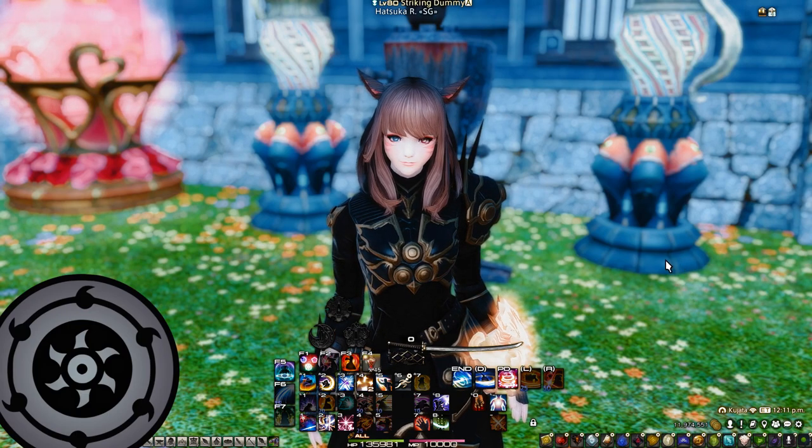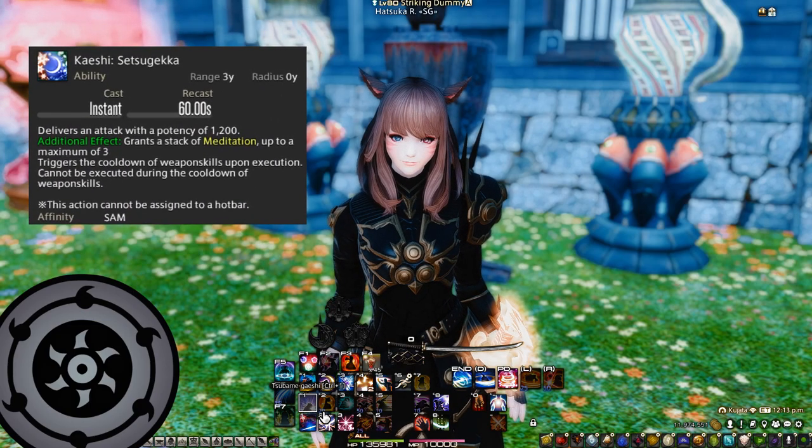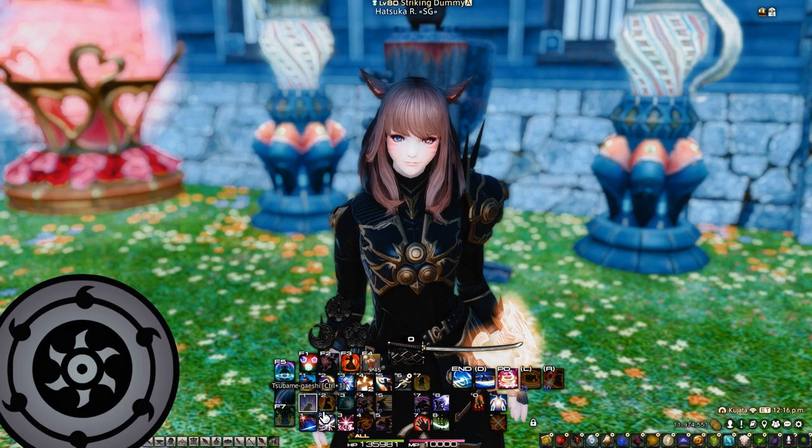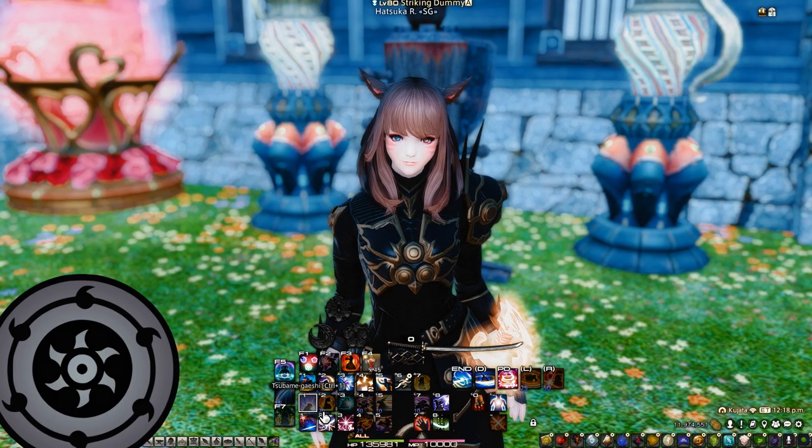The reason for this is because our ability Tsubame Gaeshi is based on a 60 second timer. This means that we will need to get Tsubame Gaeshi off cooldown as soon as it comes off cooldown. Otherwise, we will risk losing a use by the end of the fight, or we will drift it out of raid buffs for the entire fight and thus do less total raid damage.